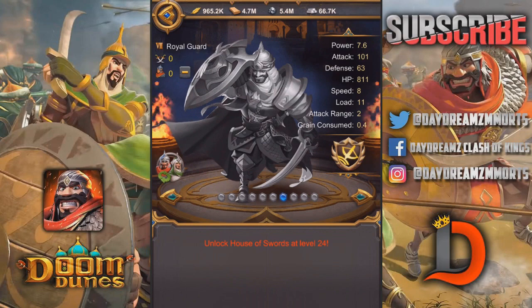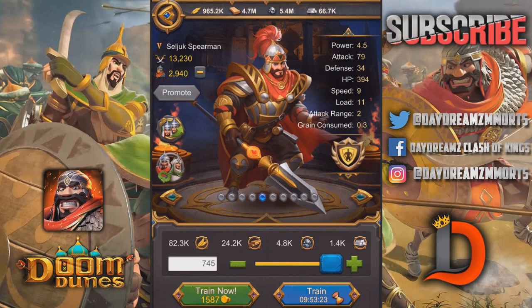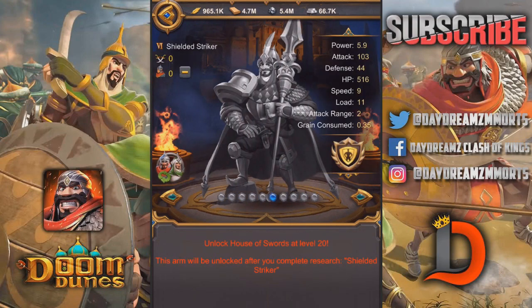At level 20 — let me go here — so you've got to switch back and forth to see the different troop types. If you look here, you unlock at the House of Swords level 20, and you have to complete the research for the Shielded Striker. Basically it's going to change every time you get a new level — you're going to be able to unlock a new troop type.